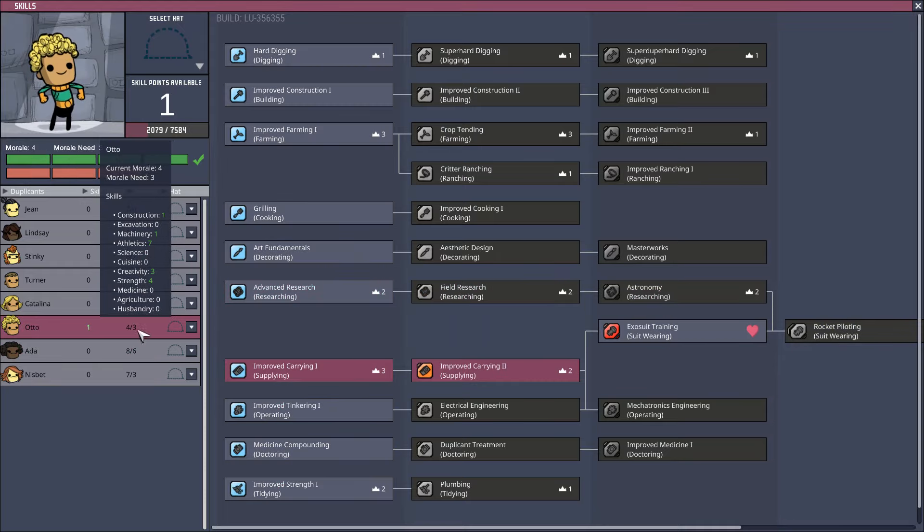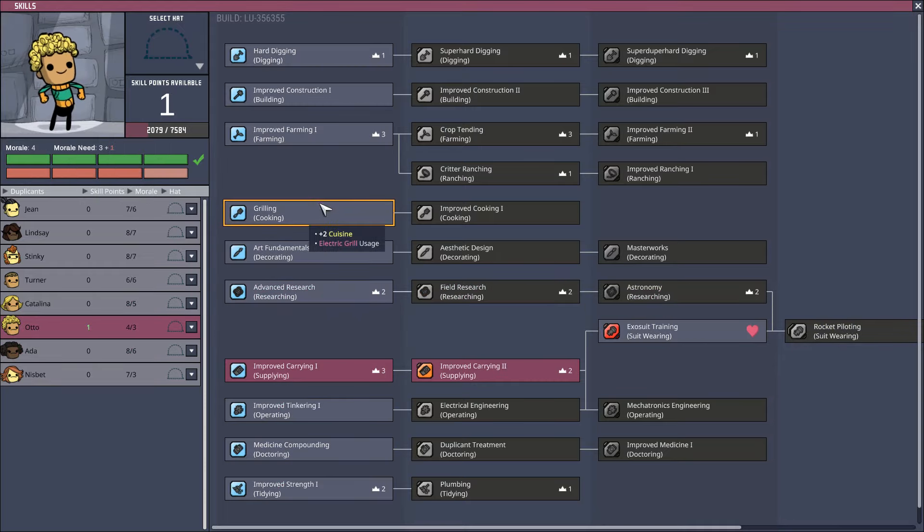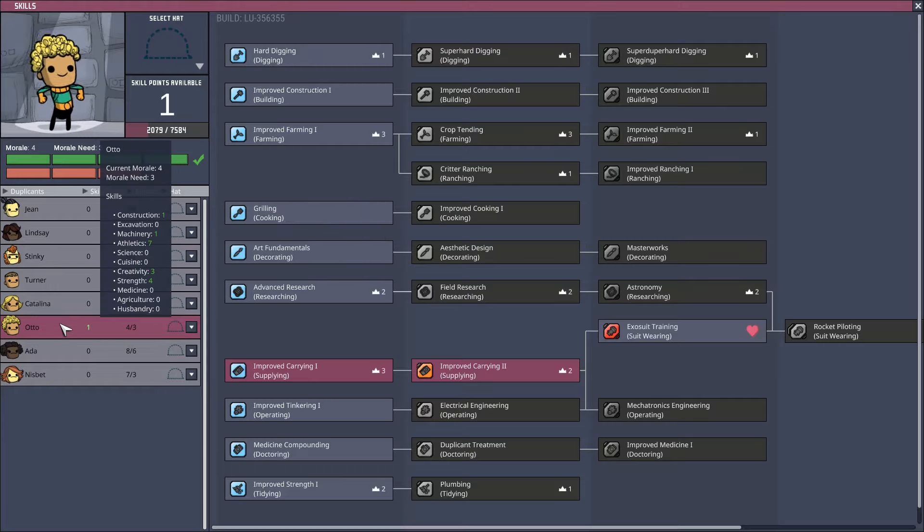Otto needs something low-key. Skill-wise, he doesn't really know many skills and doesn't have enough high attributes to really be good at anything in particular. Nobody has construction yet, so let's give Otto construction.